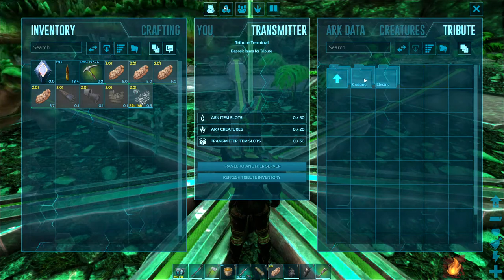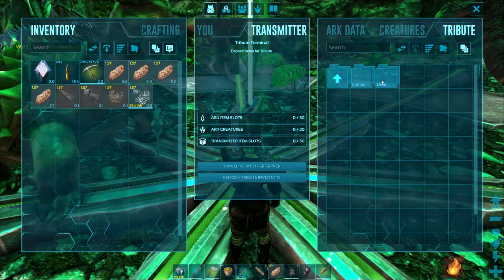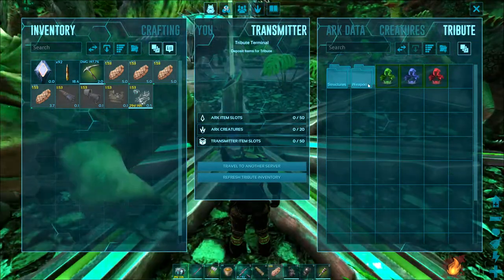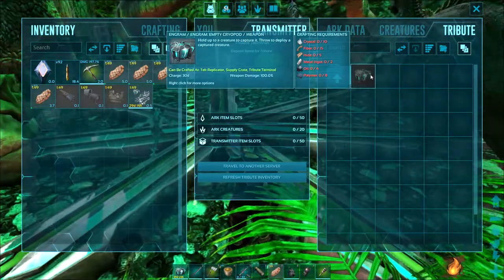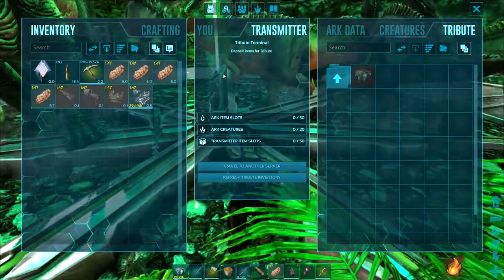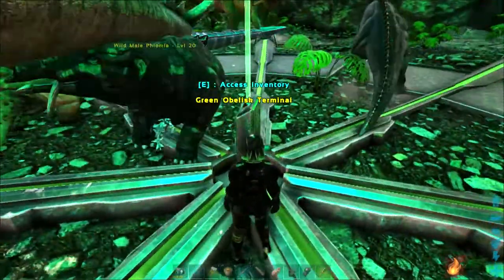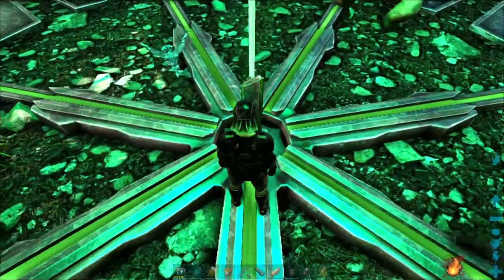You can also make a Tech Replicator, Cryo Fridge, and Cryo Pods here. You can add a transmitter without having a Replicator of your own. And also, at the moment, it's the only way to make a Tech Replicator.